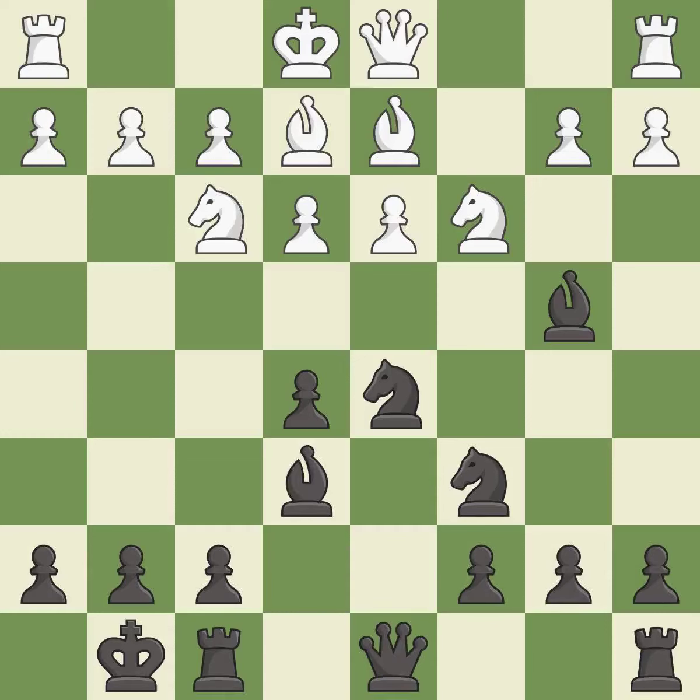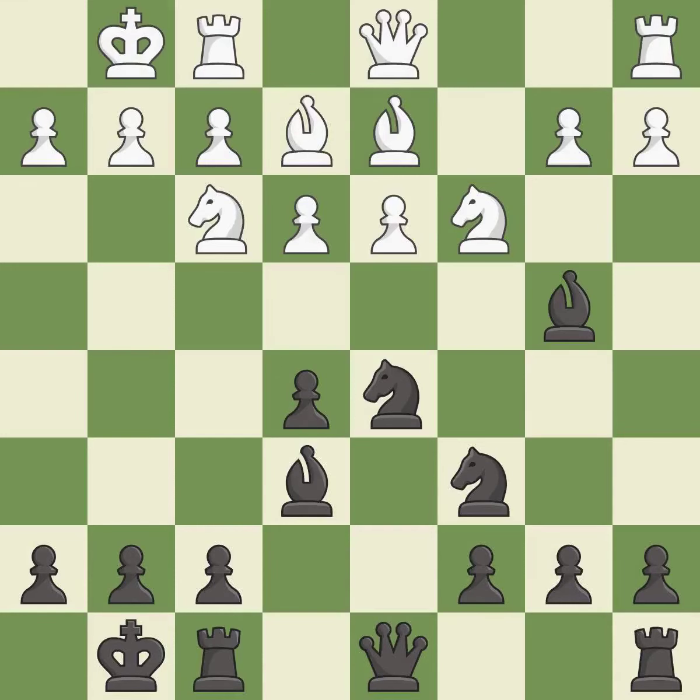This activates a bishop by developing it off of its starting square. Castling gets the king to a safer square, out of the center of the board, while also developing a rook. Castling to the same side of the board as the opponent avoids some of the attacking associated with opposite side castling.